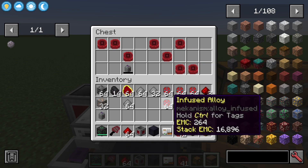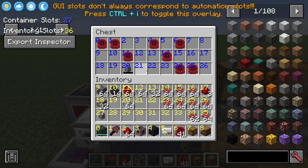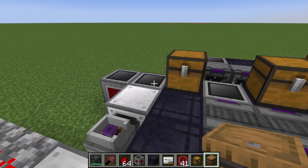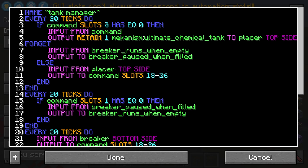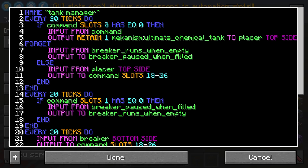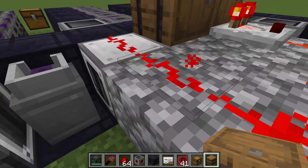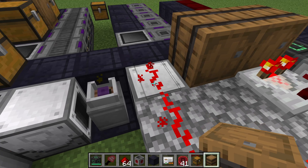All of this is just doing input/output math based on whether a slot has an item, or grabbing items from specific slots. It's pretty useful to have the overlay for this because we can quickly see what the numbers of the slots are. For example, this program: if slot zero has nothing, that means we picked up the item that told it to break. When that item is picked up we're inputting from our command chest and outputting a chemical tank to the block placer, so we're going to place a tank.